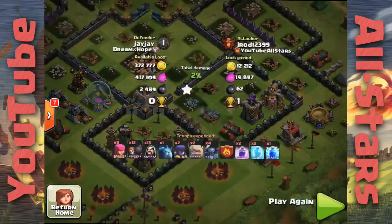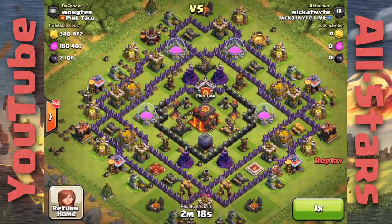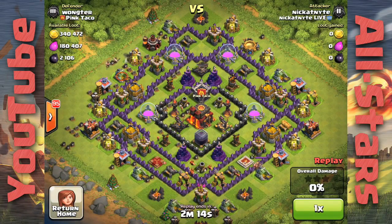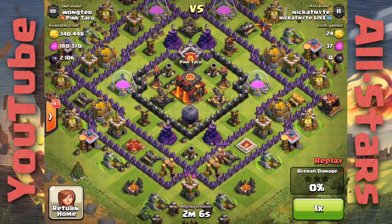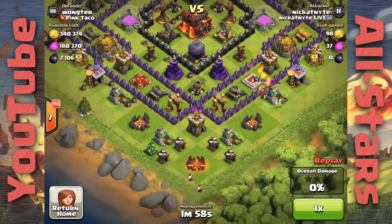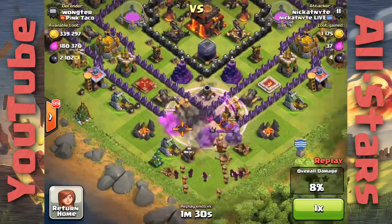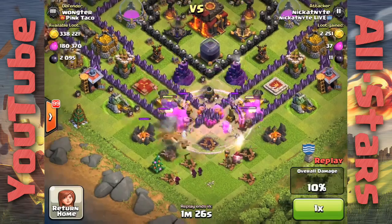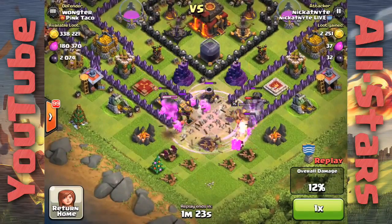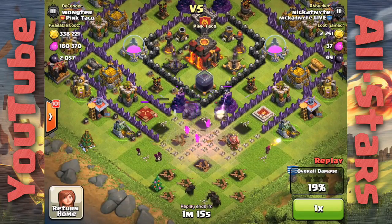J-Rod just does some lightning spells to get a few more percent and a few more thousand elixir — a real good raid. Props to J-Rod, that was the number four raid. The number three raid is by Nick at Night from Teach Boom Beach. This guy's base is pretty stacked — his inferno towers and expos are both juiced. The queen doesn't appear to be up though, so that's nice. He draws out the king first at level 15 — not too bad. He then uses clan castle troops and golems to distract the king from hitting his wizards. He sends wall breakers through — I would have used fewer, dropping them in batches rather than all at once.